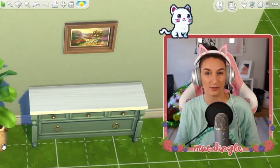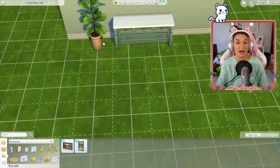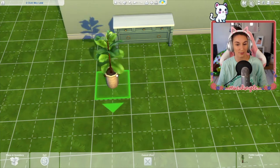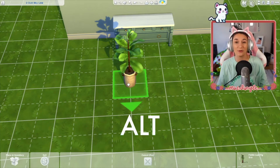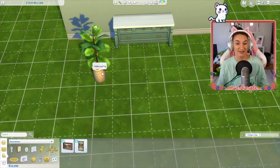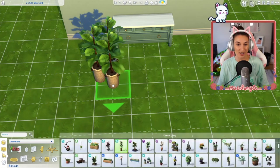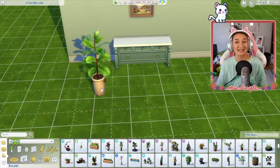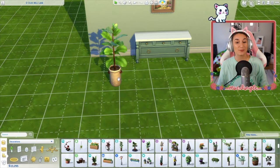Have you ever wondered how people clutter so well in their builds, with everything stacked on top of each other beautifully? The Sims has grids, and plants and objects snap to those grids. But what you can do to place items wherever you want is simply hold down the Alt key. Now you can move it literally wherever you want. This opens up so many awesome opportunities for cluttering and creativity — nothing is snapping to any grid. It's one of my favorite tricks.